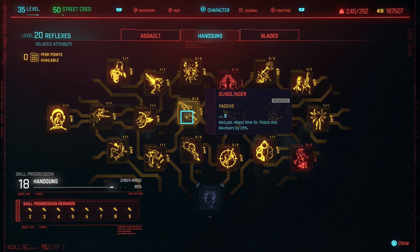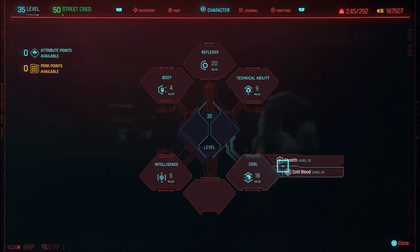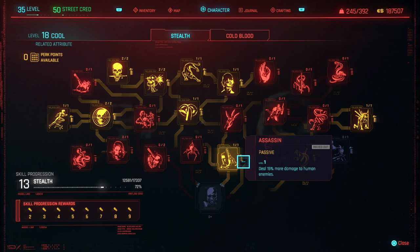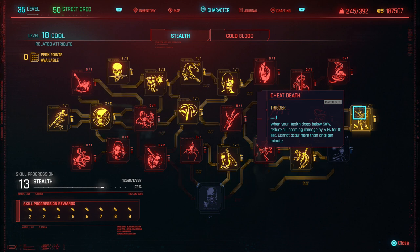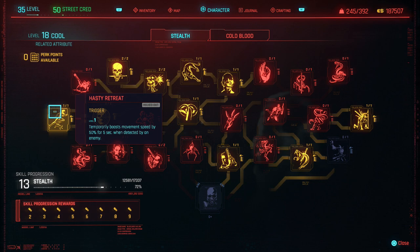Get every other handgun perk though — they're all good. Cool has both Stealth and Cold Blood trees, both extremely good. I wasn't a big fan of stealth at first but with the slow-down time it's really strong now. Great passives include 15% more damage against human enemies, crit chance while sneaking, and a damage reduction passive when you're about to die.